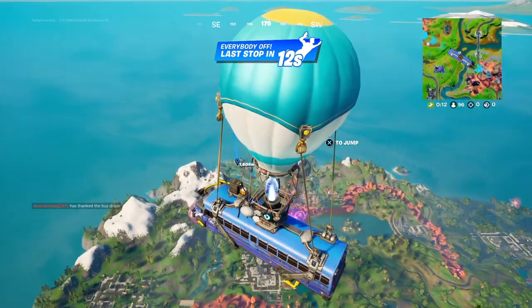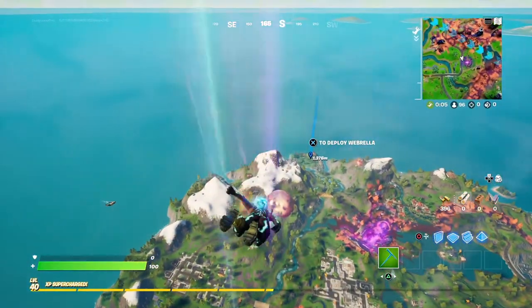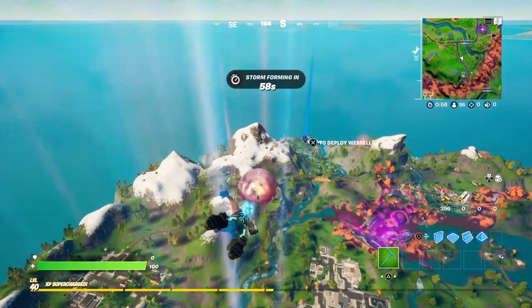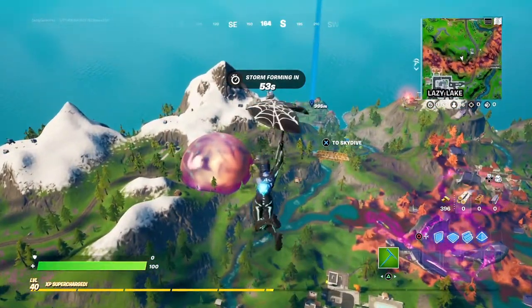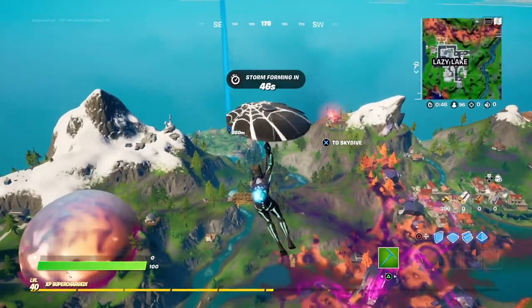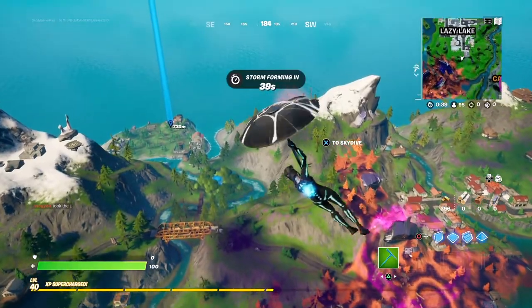Camp Cod is not a hugely popular drop spot because it's at the edge of the map and players like to drop around the middle so they can be closer to zone. I've never been in a match where it was ending at Camp Cod. It's not a hugely popular zone — usually newer players go there to loot up in private and then make their way up the map, especially with Catty Corner and Misty Meadows being popular zones to land at.